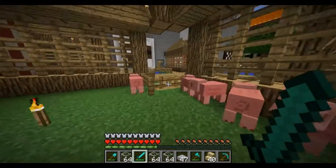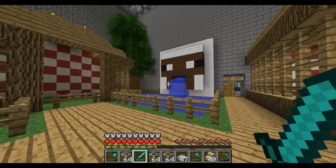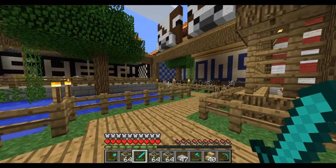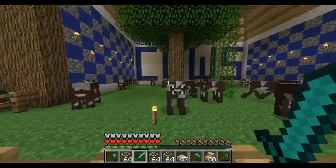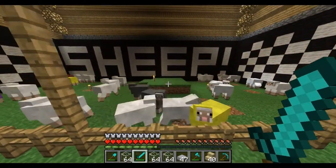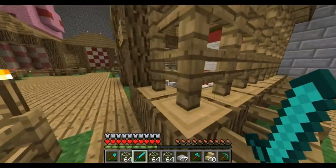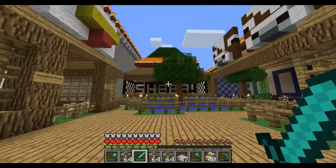So I'm just going to do a quick lap around here, give you a final look. Let's see here — walk on over here, got some cows, got some sheep. Alright, we got the bridge and the good old chickens. So this is pretty much our little farm area just for the animals here.